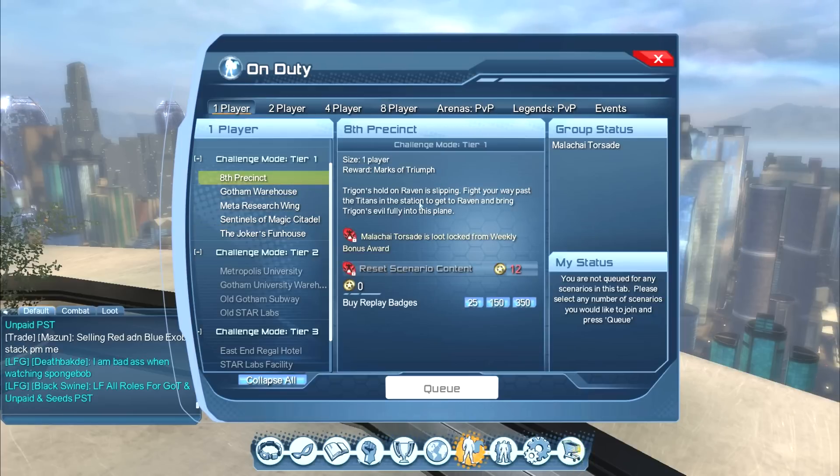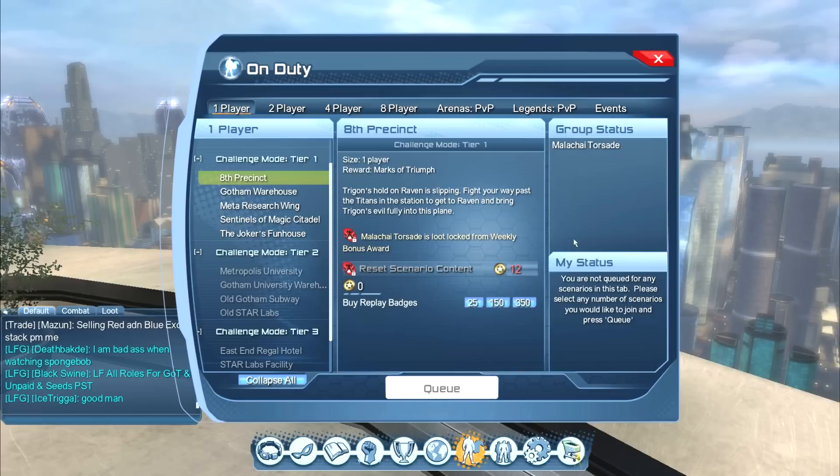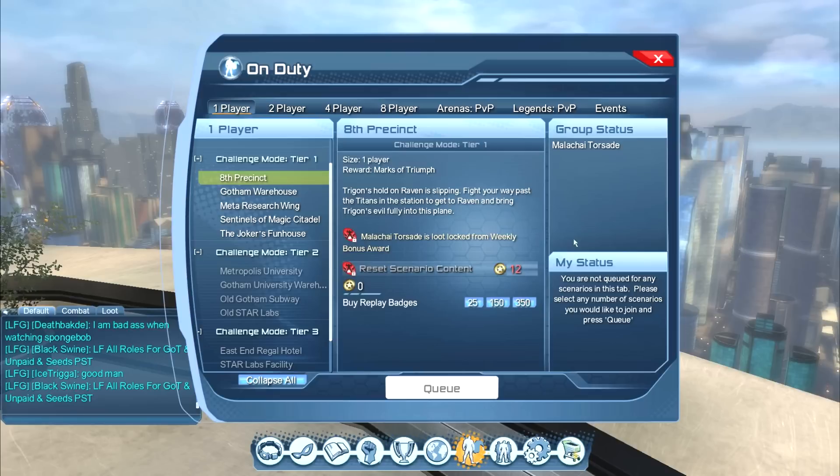I've not done any of these recently. Let's say I just came out of Eighth Precinct — it would also say that I was locked from loot for the next day. So in other words, if I do Eighth Precinct and complete it, I can't just keep running it over and over again to keep getting the bonus loot. I can do it if I just want boss drop loot, but you don't get the marks of triumph. I believe you still get the boss loot — I could be wrong on that, if someone wants to correct me in the comments below.